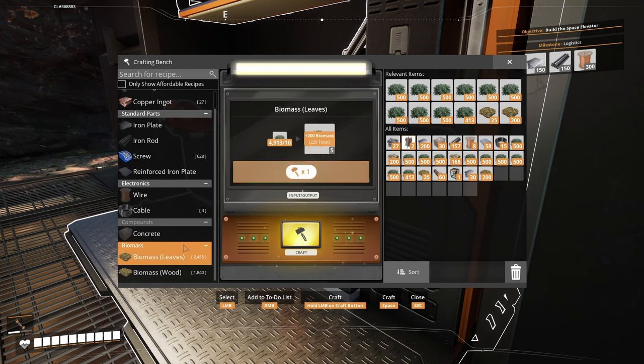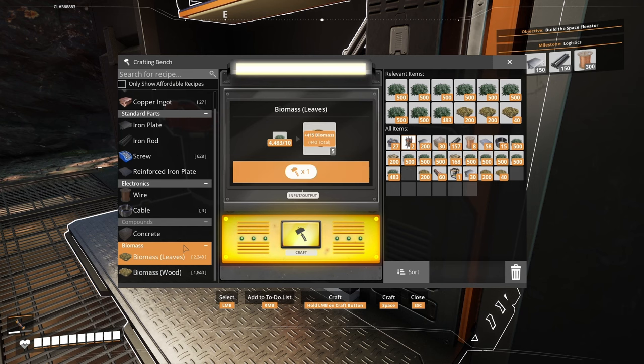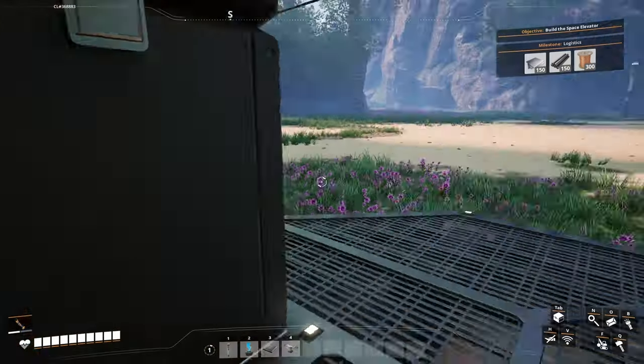I can't believe I got a super computer! This place just looks amazing, gotta love it. One of the first production lines we're going to do is exactly this — turning leaves and wood into biomass and then into biofuel.